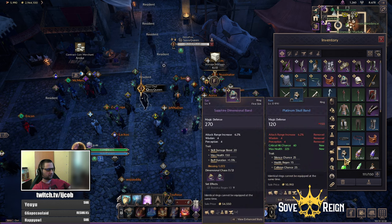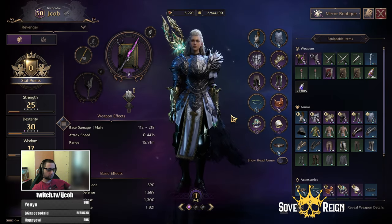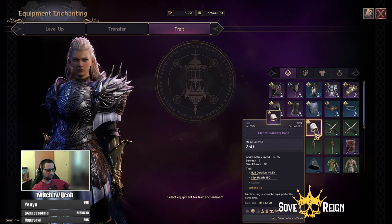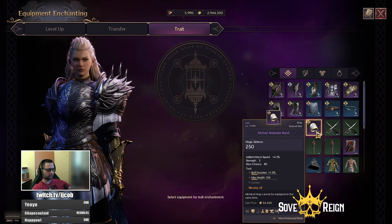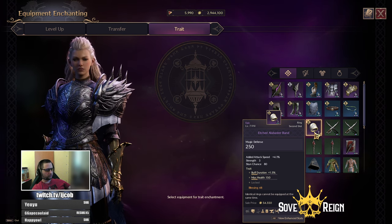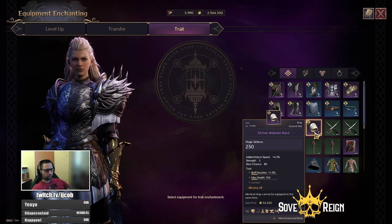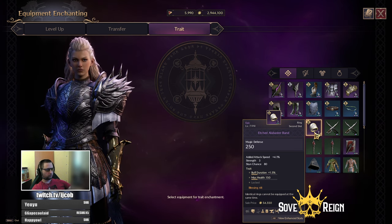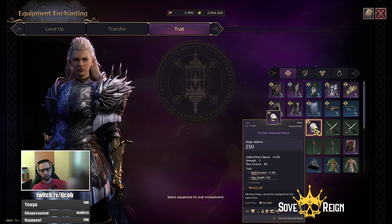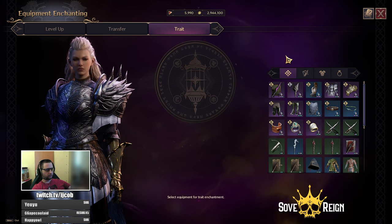When you are upgrading things like from blue to purple, to waste as little currency as possible, purple trades might cost a lot. What you want to do is fully trade up the blue ring, or whatever blue item you get, to feed it into the purple ring later on.